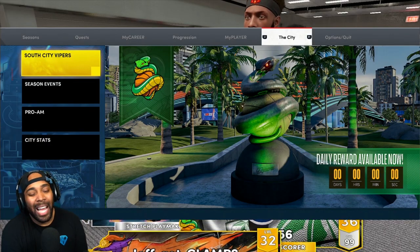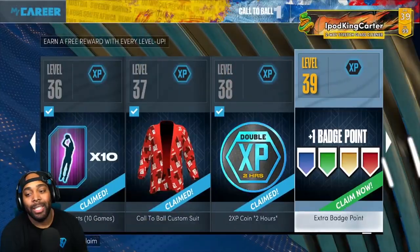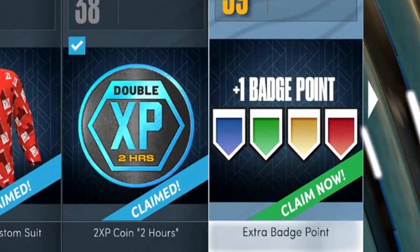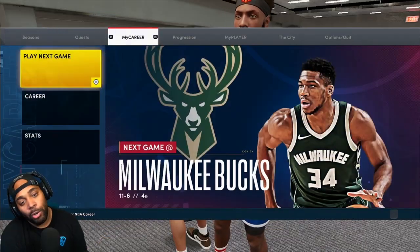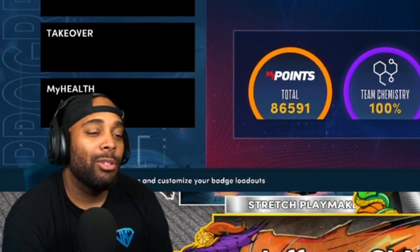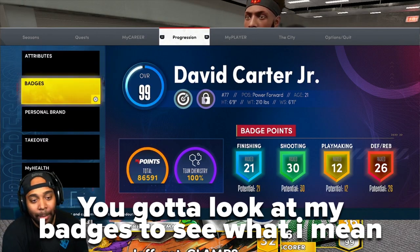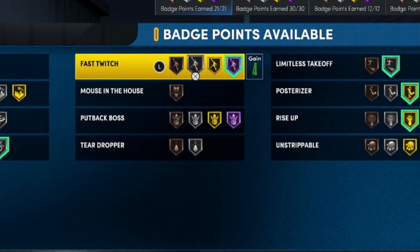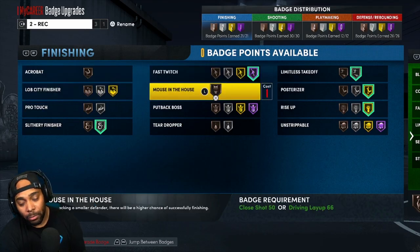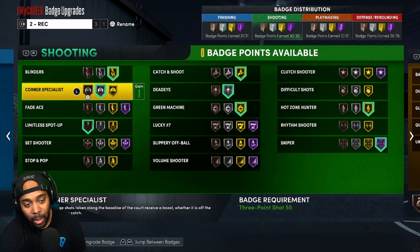After a lot of deliberation, I decided that since I just hit level 39 not too long ago, I wanted to use my extra badge point for Finishing. I know y'all gonna say you don't need Finishing, Finishing is so easy — but look at my badge. Inside of Finishing, I basically got every badge I really want except for Mouse in the House, and it only costs one badge point.